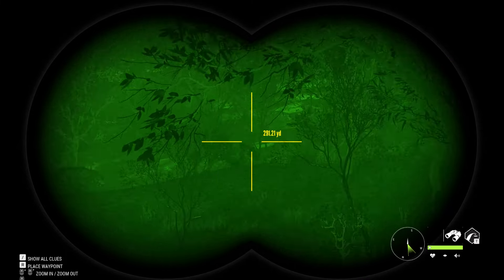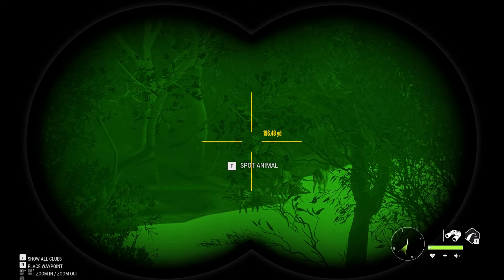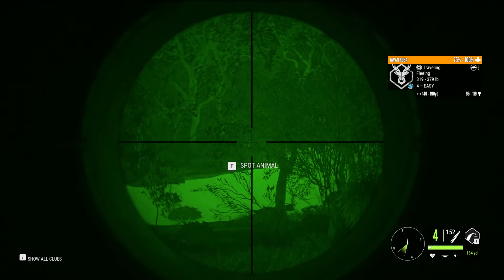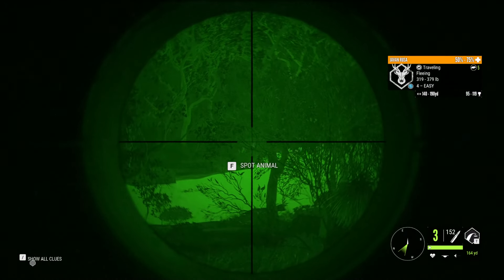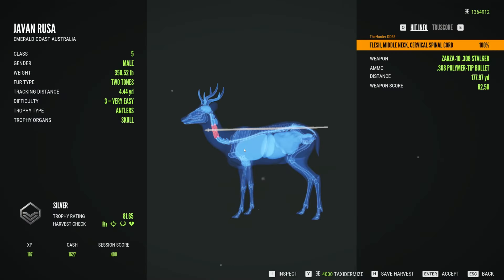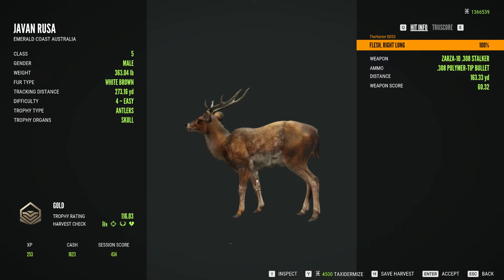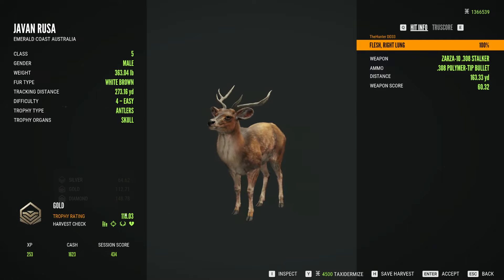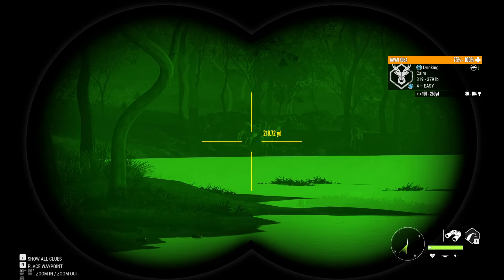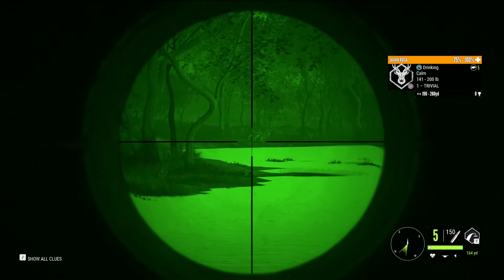We got some more Russa out there at about 215. We're going to see if we can't take down another double. And just like that, we took down two more. Here's one — a perfect back-of-the-neck shot at 177 yards. And here's the other one: a 117 gold, a 160-yard perfect lung shot.